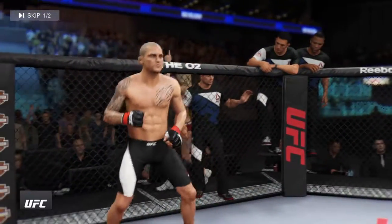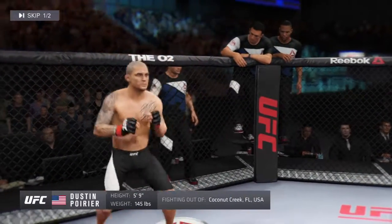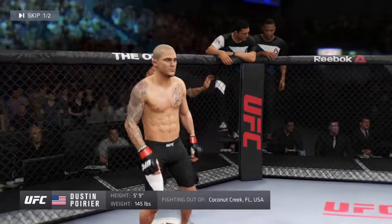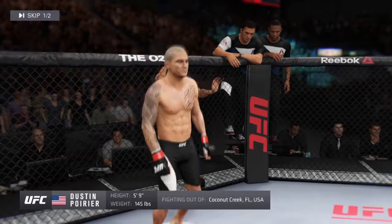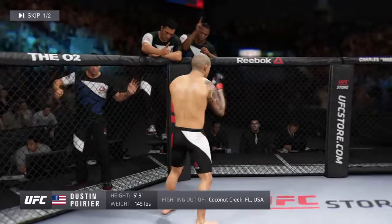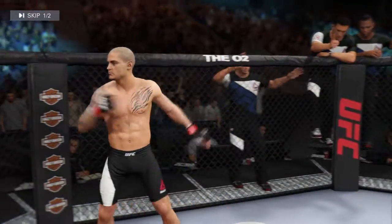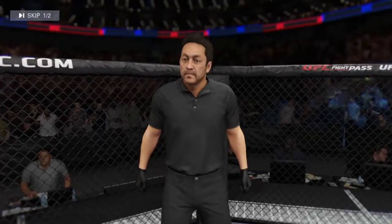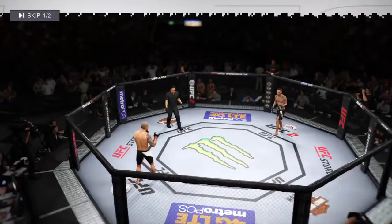And now his opponent, fighting out of the red corner. This man is a mixed martial artist holding a professional record of 19 wins, four losses. He stands 5 feet 9 inches tall, weighing in at 145 pounds, fighting out of Coconut Creek, Florida, USA — 'the Diamond' Dustin Poirier. And when the action begins, our referee in charge, Mario Yamasaki, our referee for this featherweight fight, here tonight in London, England.